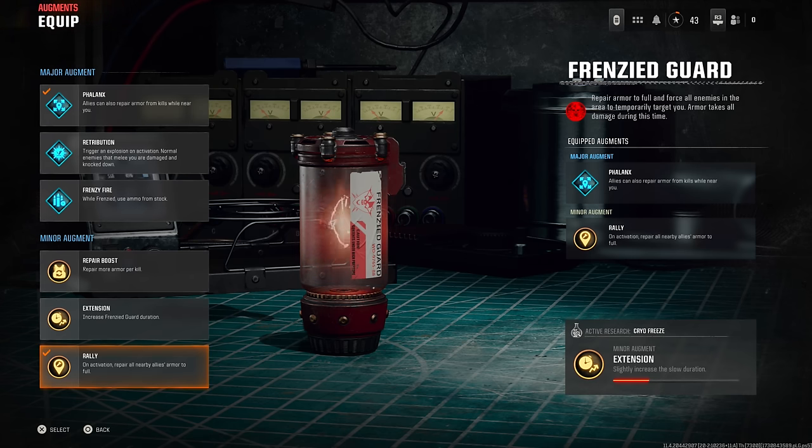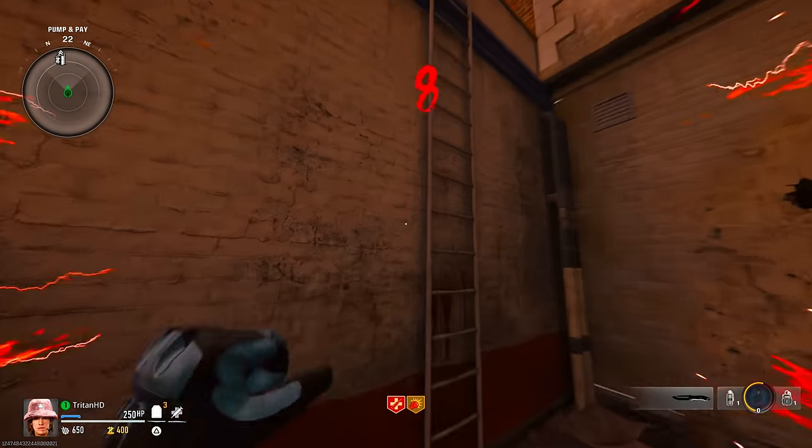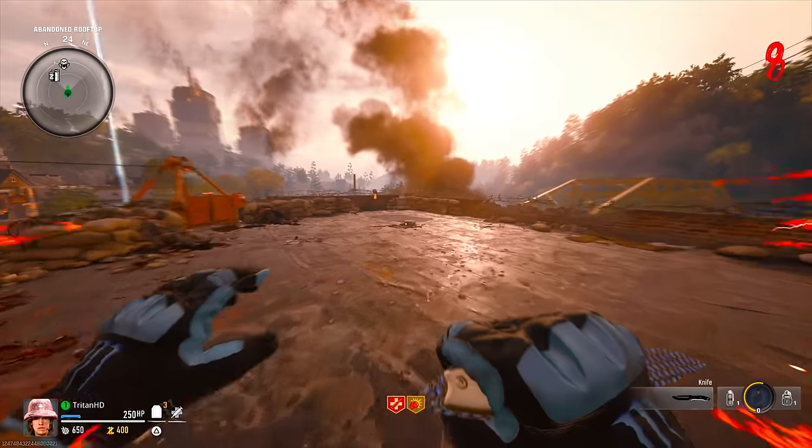On activation, Raleigh repairs all nearby armor to full, so as soon as he leaves, your armor is going to be replenished to full as well. Next up I'm going to show you what I have for when he activates it for me — we're going to have four augments active at the same time as soon as he leaves the game.